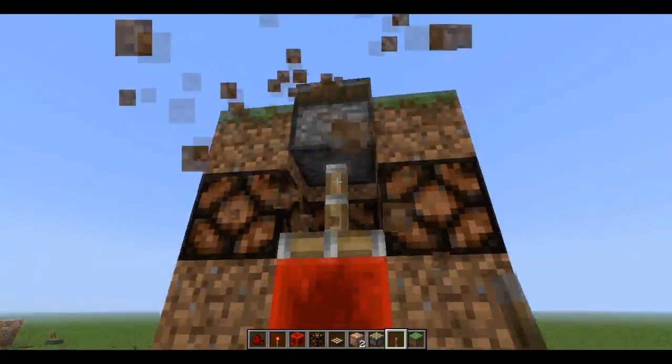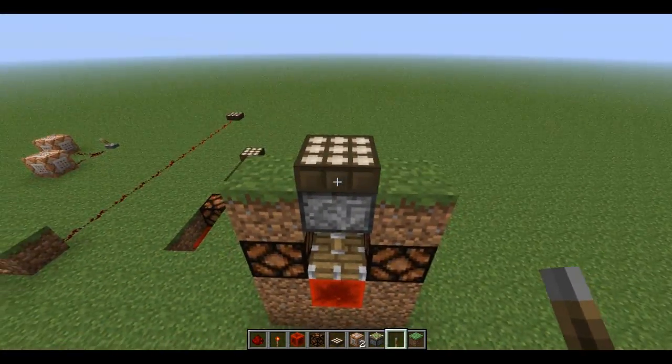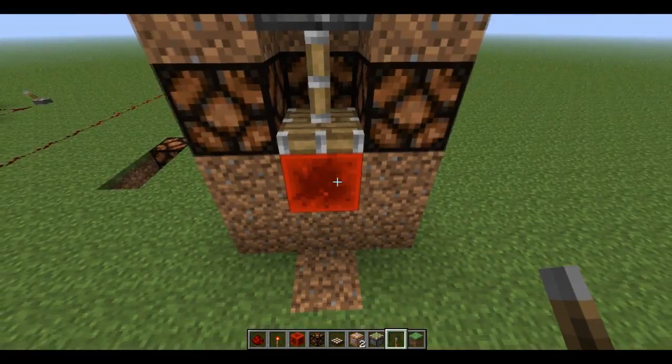So here, if I get rid of one side of this — this is really simple and I've kind of copied this from someone's video, but this is an example. You just have a light detector on top, which powers the piston, which then powers this redstone.